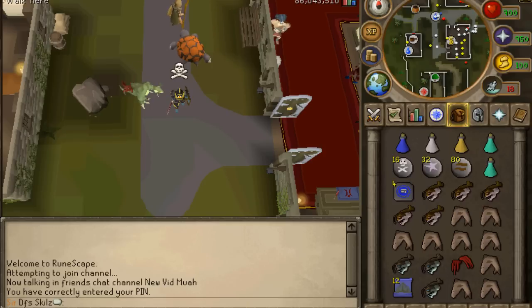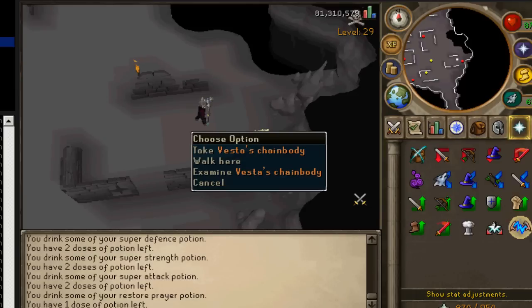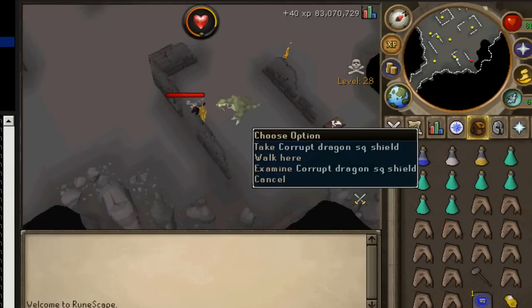I'm going to show you guys some print screens. I've been revenanting quite a bit - this was before the update. I got a fester chain buddy, not sure if I already showed this one. I also got a corrupt dragon square shield. A lot of people have been wondering why some items have a different color randomly.